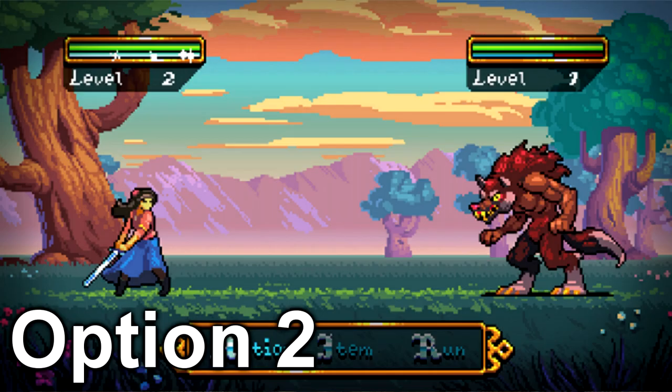Or I can go with option two. Inside of option two, we're gonna pretty much just have side images only. Instead of having the front image and side image, we'll just only have a side image, and they'll be facing each other on each side for combat — like a full body thing.